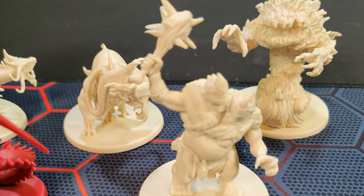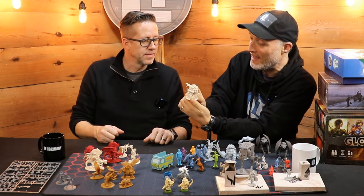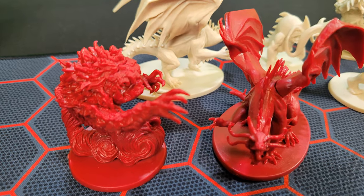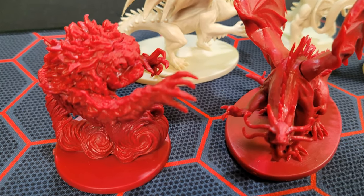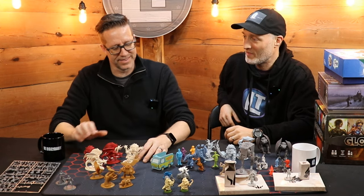I want to know who I'm battling, and when I pull that out I'm like, I want the story that goes along with this character. The detail on them too — can you imagine painting that? All the lines and the textures. Super cool — Descent.